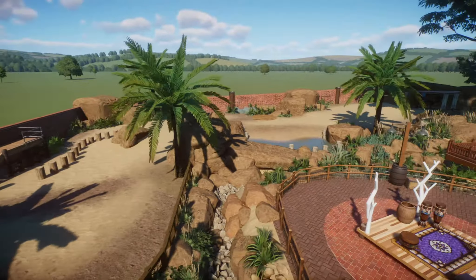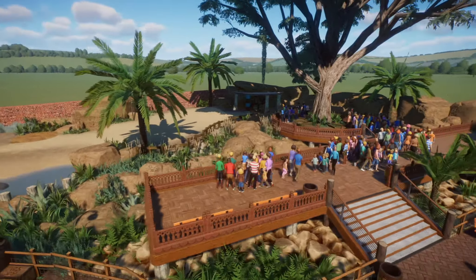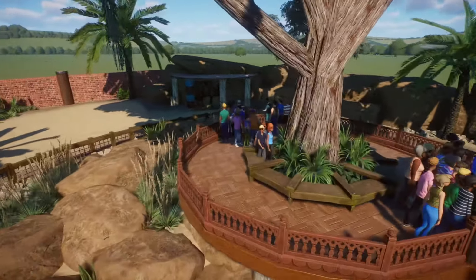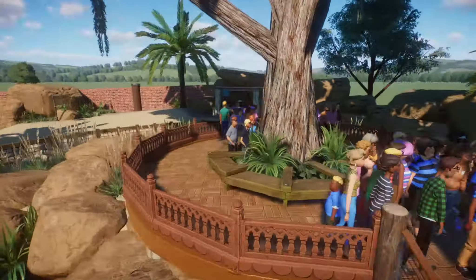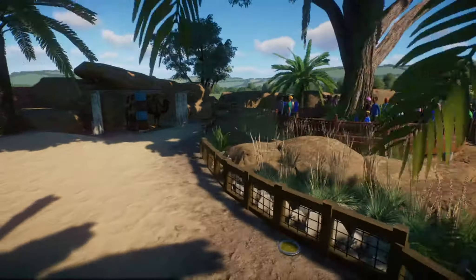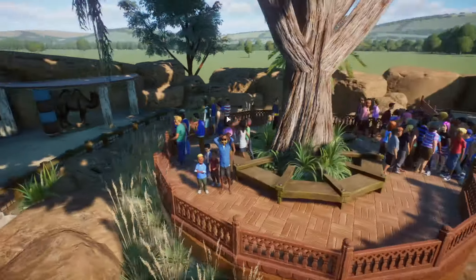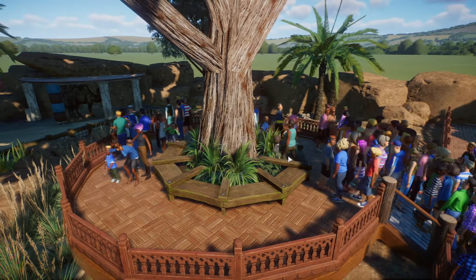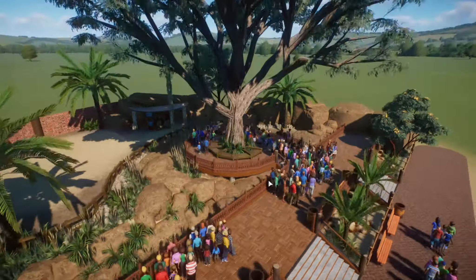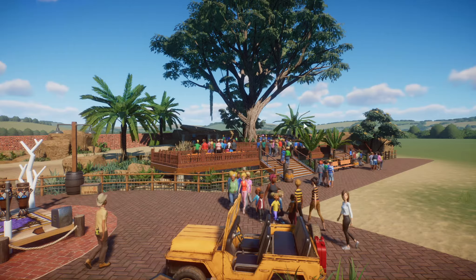They may come running now because the keeper just dropped off their food. Savannah also gave me a really interesting circular viewing platform. I brought in the Indian fencing, and I thought that worked out really cool just to keep the people back just enough. I actually turned the water wheel on its side, and I think it makes a cool little fake bench sitting under this huge majestic tree.